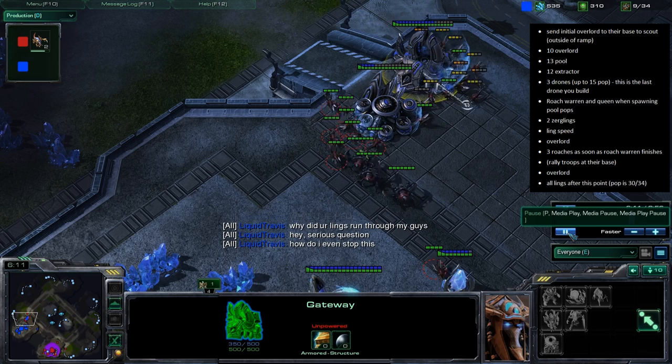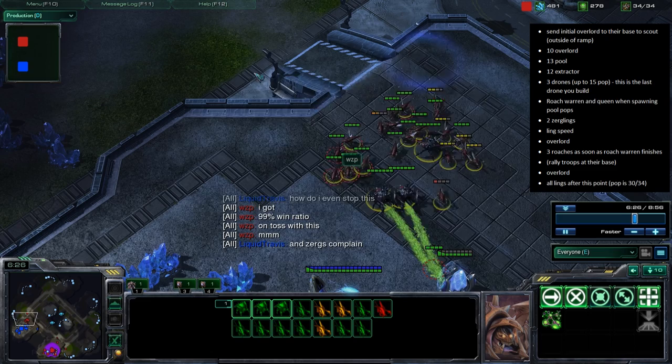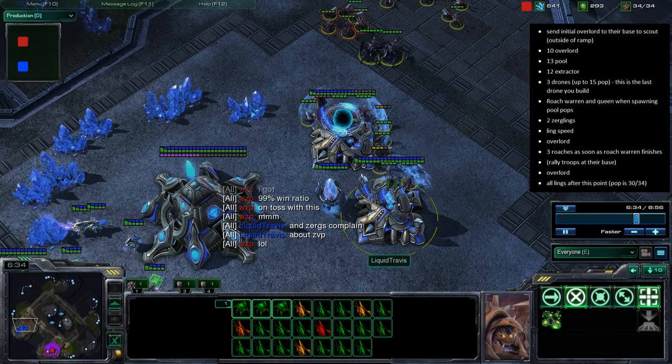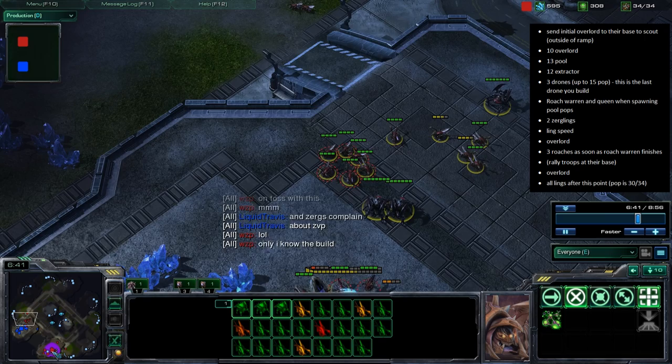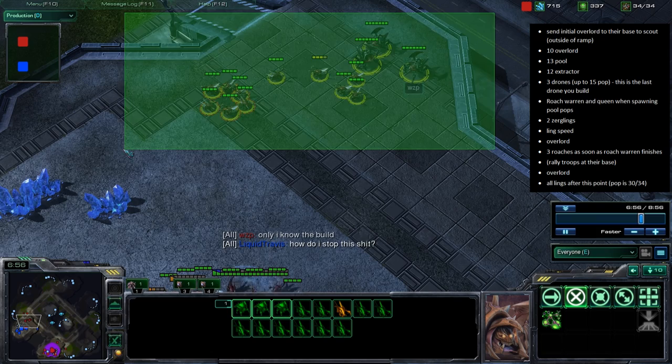Travis asks about going fast cannons. The Zerg player wzp says: if they go cannons, he just switches to banelings and busts through. Switching to banelings slows you down, but the Protoss player won't have units, so once you bust through those cannons you're good to go. It's a very strong build designed to beat Protoss — annoying for the Protoss player, but every race has its bit of cheapness against other races.